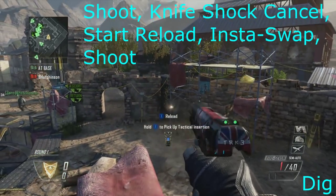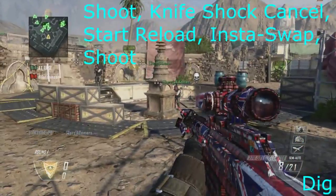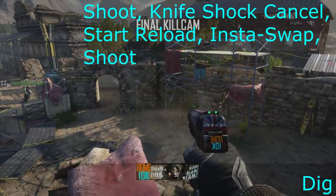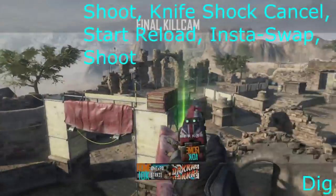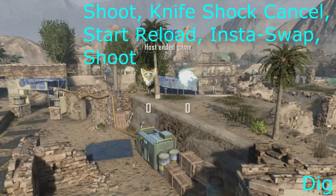The sixth map is Dig and literally — you can't go for anything complex on some of these maps — so I just emptied all the bullets again until there's one left. Shoot, knife, shock, charge, start to reload the pistol, then insta-swap and shoot with the XPR. There's really no explanation for that.